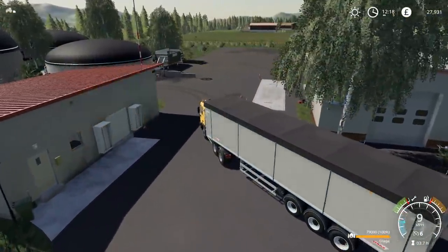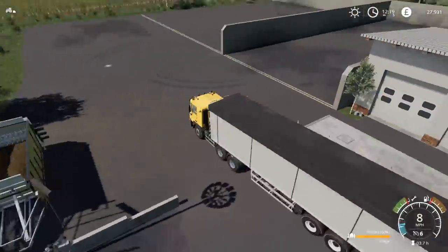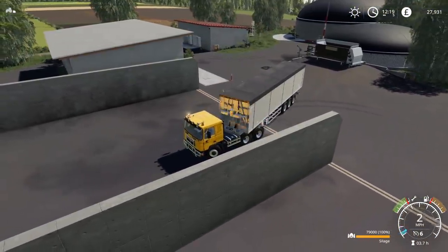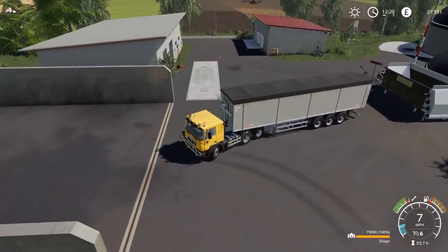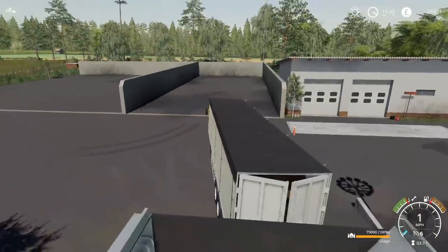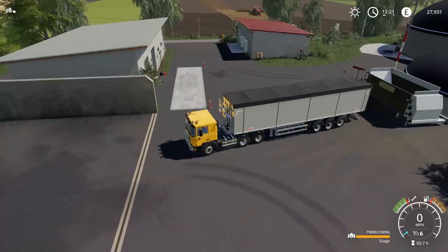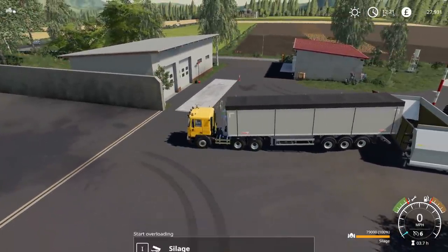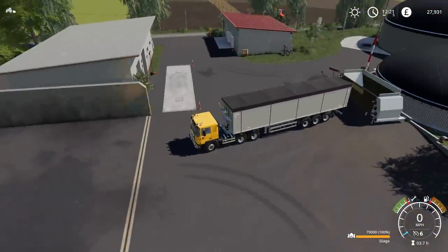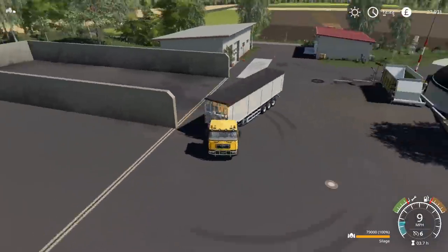Is it going to be that we have to conveyor belt it up into there? We'll reverse up to it and see what it does - hopefully it's a sell point. The doors just sort of decided to close themselves. If I go back and open the doors... no, it's not going to work. Typical. We're going to have to sort out a conveyor belt system or use the belt's bucket in the next episode. I'm going to park it here.